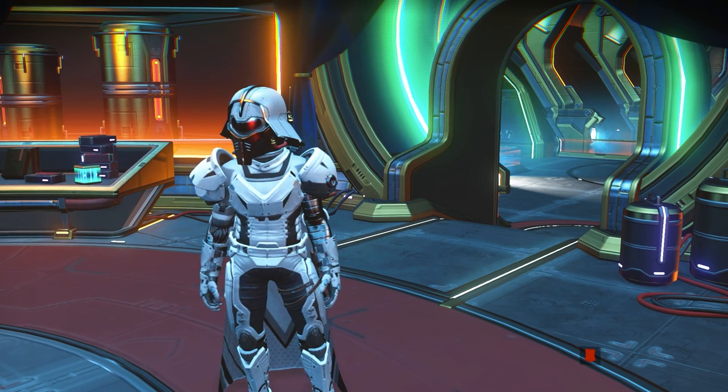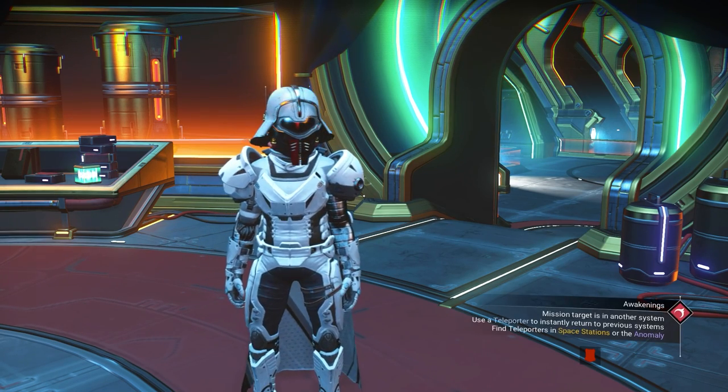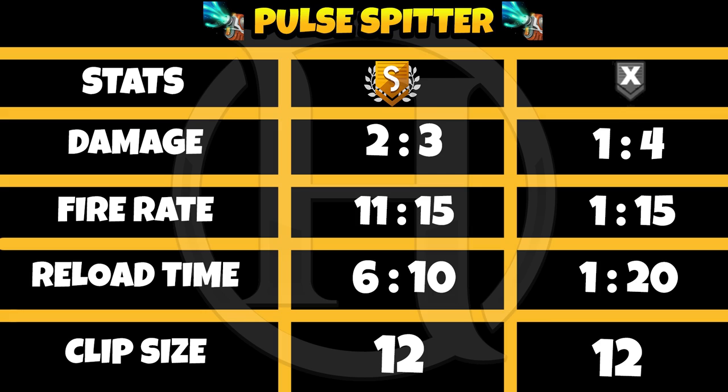Now let's look at weapons. S class damage is 2 to 3, and illegal upgrade is 1 to 4. Fire rate for S class is 11 to 15, but for illegal upgrade it's 1 to 15. Reload time is 6 to 10 for S class, but for illegal upgrade it's 1 to 20. The clip size for both is always 12.